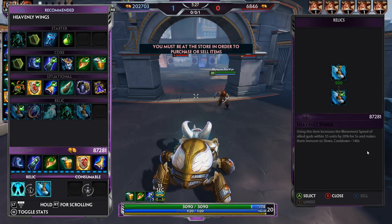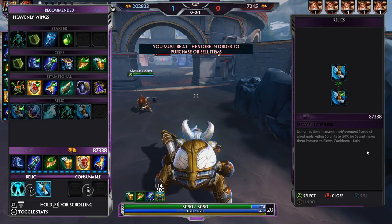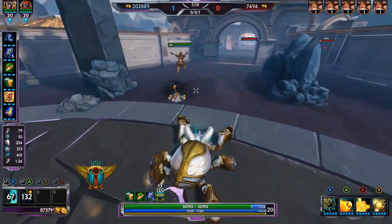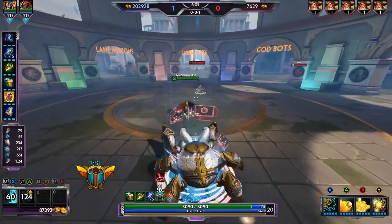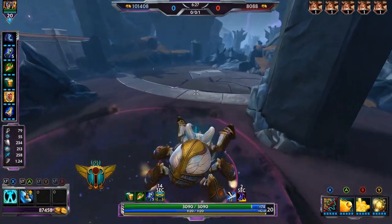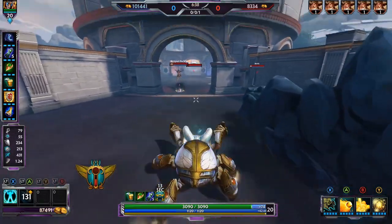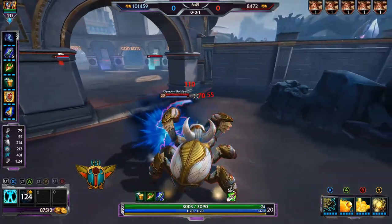Next is Heavenly Wings, which used to be called Sprint. Basically it's a big movement speed increase for yourself and all allies within an area. I tend to use this as an engage or a disengage if you're trying to get your team out of something. It really can counter a lot of ultimates, like Bakasura and Cupid — lots of ults that slow. You can sprint yourself and your team out of those slows, and it helps out quite a bit especially with Cupid's large AOE ult.